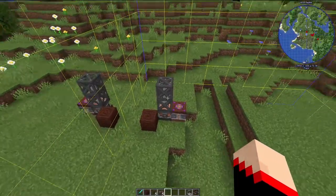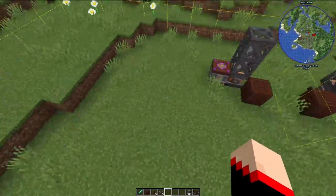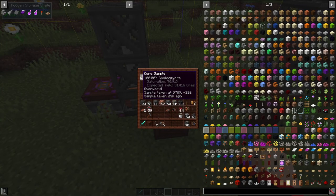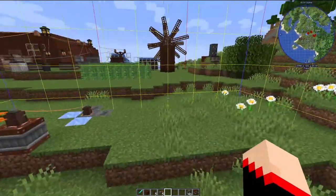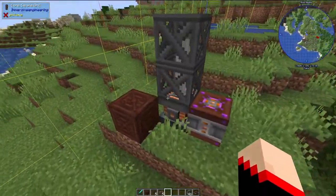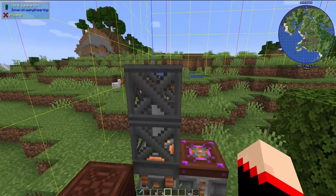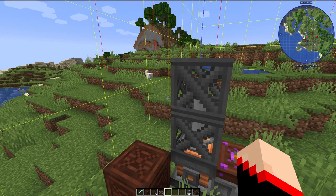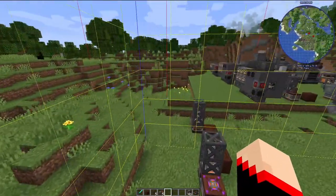I set up a few different core sample drills to demonstrate — it does not matter where in the chunk you place the drill, as long as you stay within that chunk. This one gave 100% chalcopyrite, this other one also gave 100%, but one over here gave no minerals at all — which is exactly why you want to use the drill to check first. The great thing is you can pick up the core sample drill with a regular pickaxe and take it with you. You don't need to make one for each chunk.